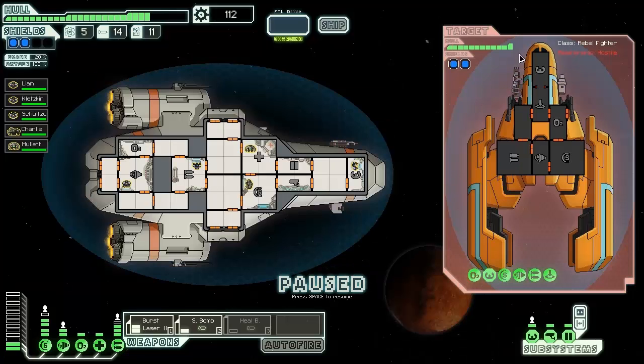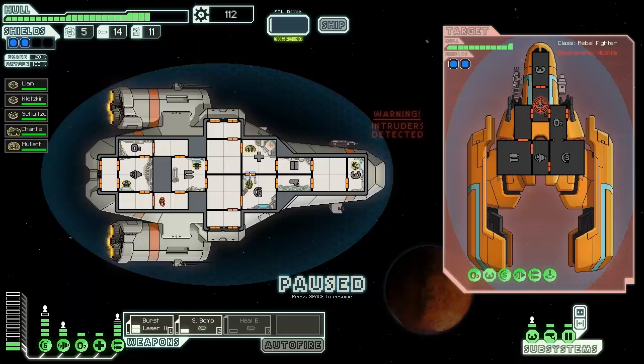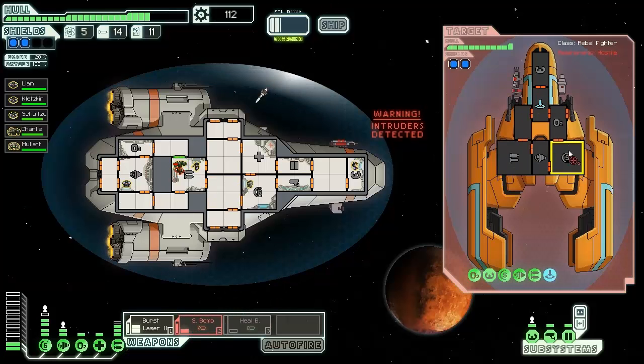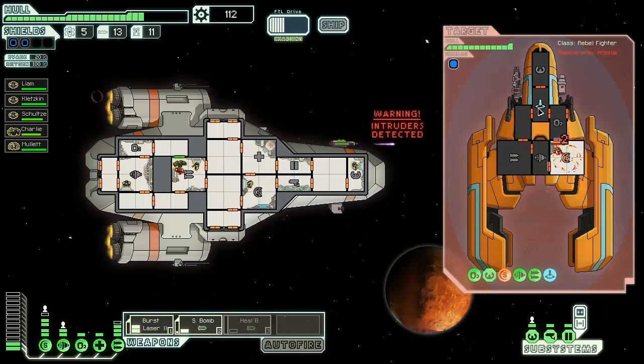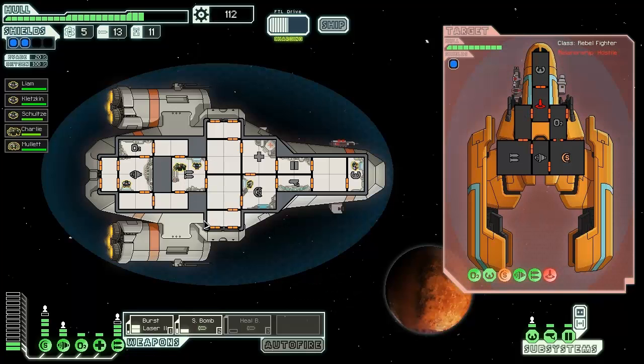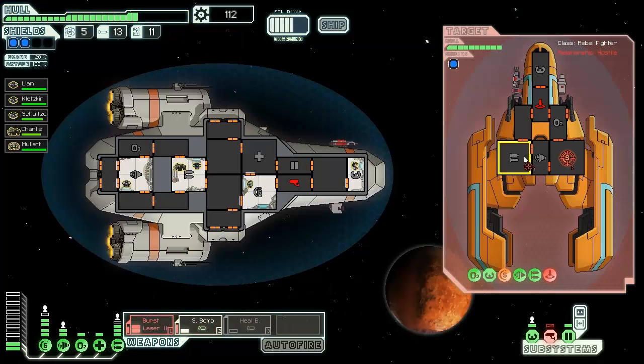It's a rebel fighter - hull is pretty powerful and they have a crew teleporter. Let's target the crew teleporter. We're gonna send the rock man over. We're gonna hit their teleporter - no, s-bomb, retarget their shields. There we go, doing okay. Their guy's dead. I'm just gonna keep Charlie there for the moment.